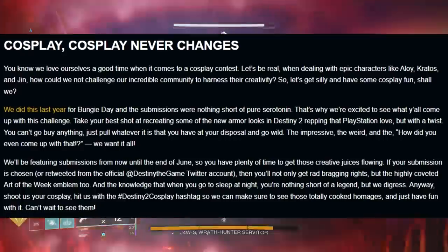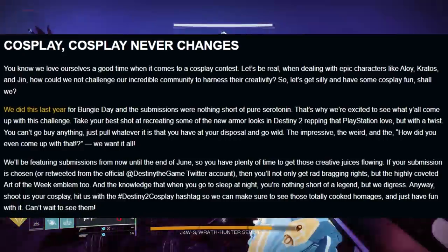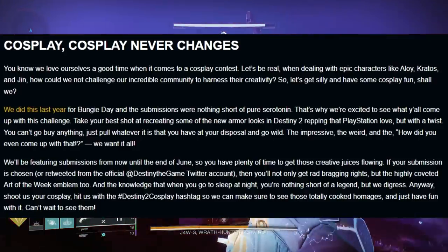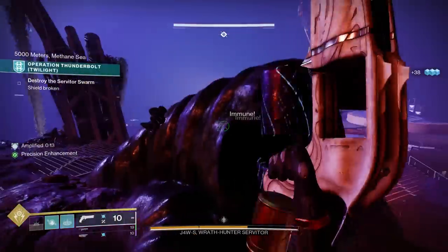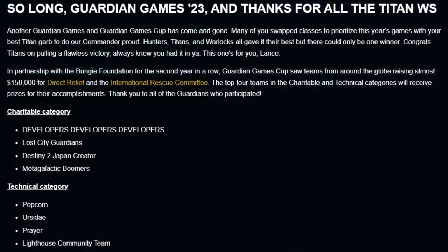Bungie is hosting a cosplay event — you can post your cosplay from now until the end of June using the hashtag Destiny cosplay for a chance to be featured on the official Destiny Twitter account. Also, in case you're wondering, Titans definitely clutched Guardian Games for the right class — we have some more information on the top teams for charities as well.